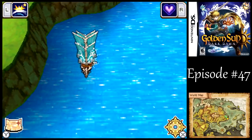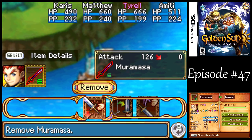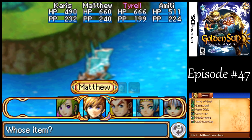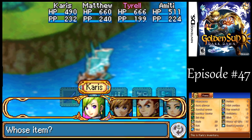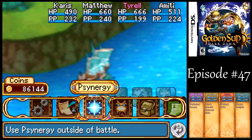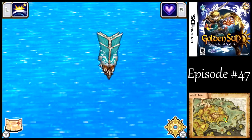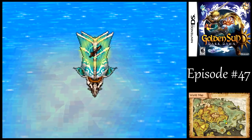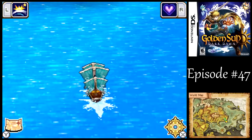Before heading to Champa, there's one more thing I want to do in the area. After that battle, we mastered the Muramasa for Tyrell. I'm going to shuffle around my equipment a little bit. Karis has the most weapon mastery to develop, so give her the Zol Ring, give the ninja gear to Amiti, and then give the gold robe back to her. Her agility's looking good there. Once you get to the beach, you want to head straight south from there to find another treasure.